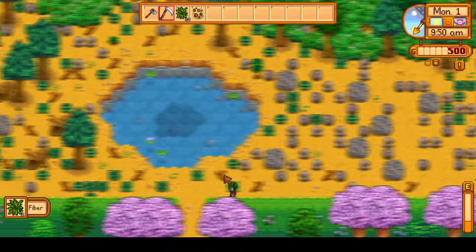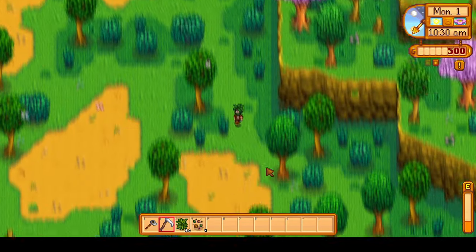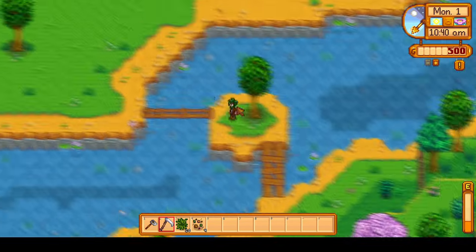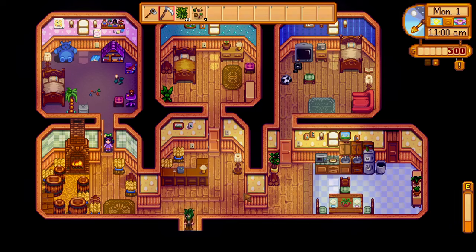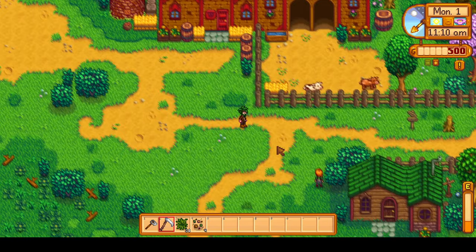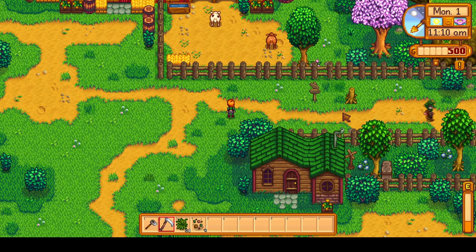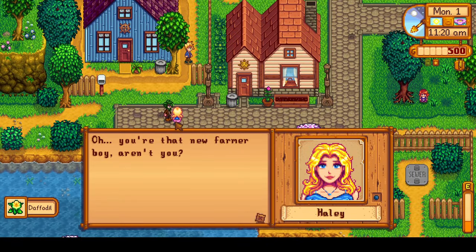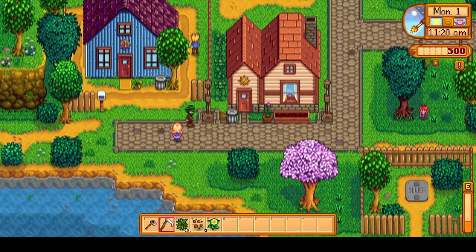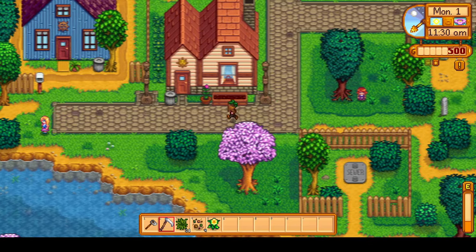I chopped enough wood to make a chest. Then I checked for spring onions — there were none. I hurry back to the farm; you have to be there at 11 o'clock sharp to meet Jas, that's when she comes out of her room. Then we meet Leah. First thing on this day I'm trying to meet everybody and fulfill that quest, while also picking up any forageables I see. We meet Haley. I don't really care if anyone sees me digging through the trash since we don't have any friendship with them to lose anyway.